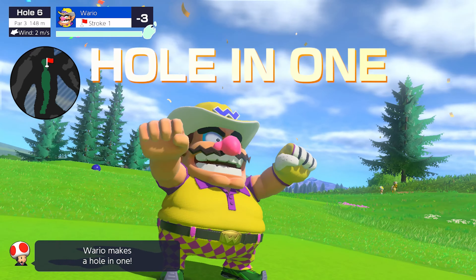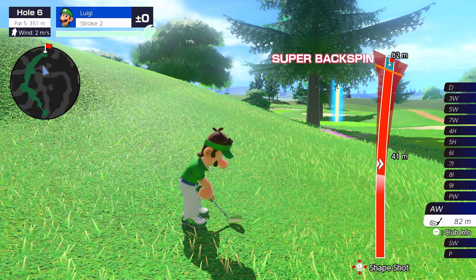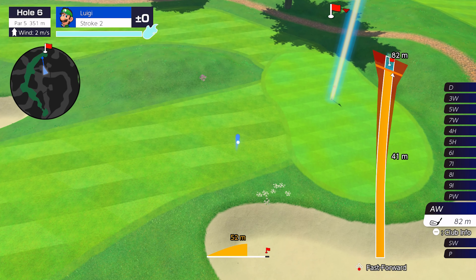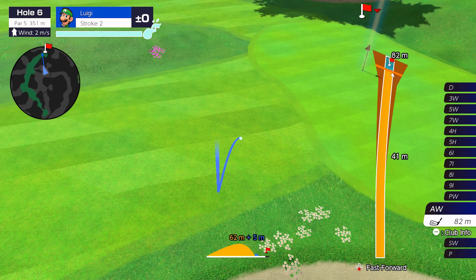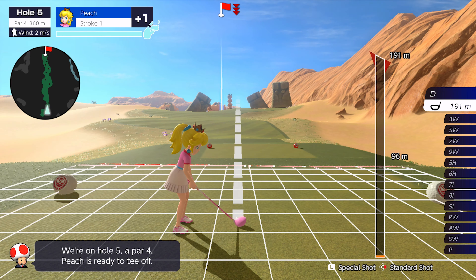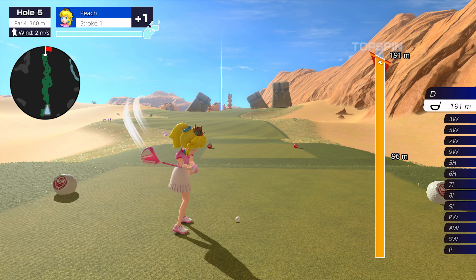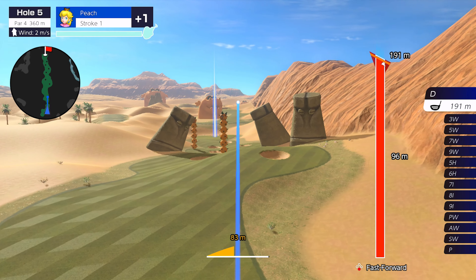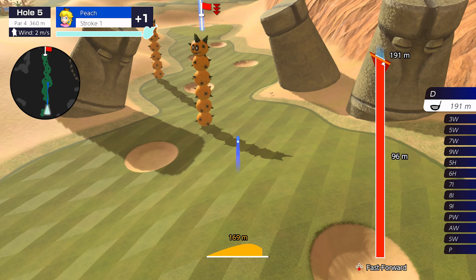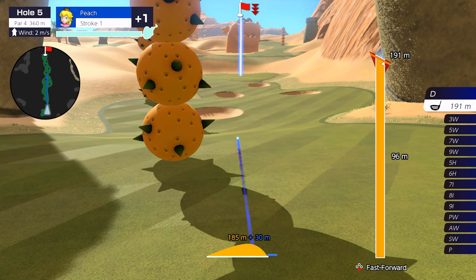Players can also apply bend to shots by holding the stick left or right as the accuracy bar rises. As they unlock more advanced clubs for each character, this bend can even be broken down into multiple parts, meaning you can hit a shot that bends left to avoid an obstacle, but then bends right mid-air to avoid landing on a different hazard. If this all sounds a bit intimidating for what's supposed to be a light-hearted arcade-style golf game, you shouldn't worry — it's perfectly possible to get by with the most basic moves. It's just nice to have these more advanced techniques when you're trying to improve your scores.